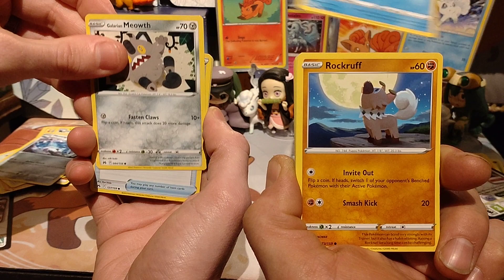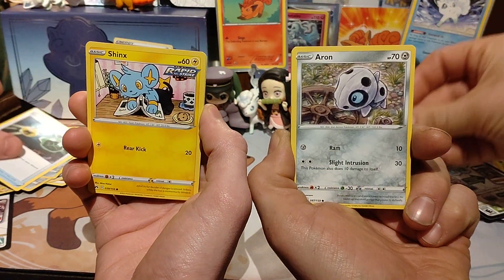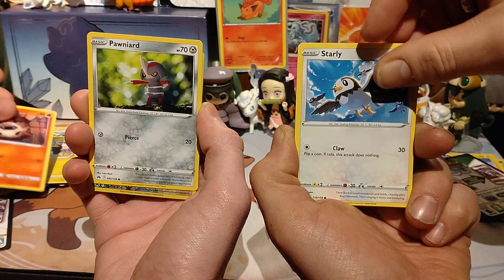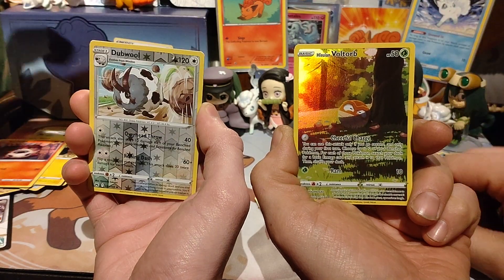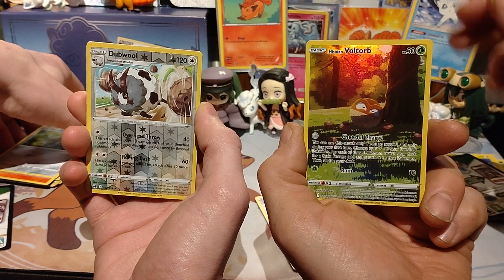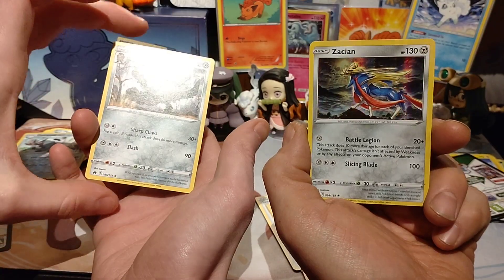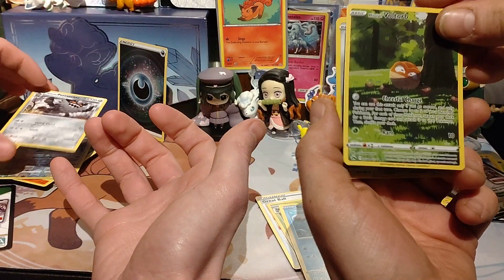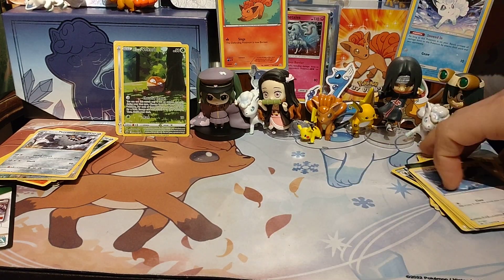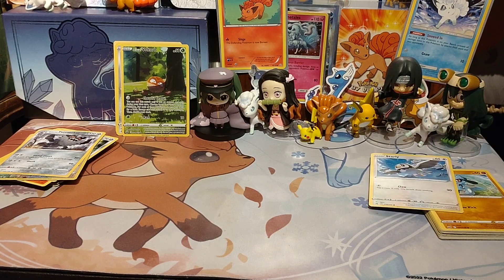We're doing these at completely different levels. I'm going to go back a little bit — the camera's not focusing properly. An Aron, Riolu, a Starly. I've got a Hisuian Voltorb — I said the name right, not the Voltorb bit, that's easy. And I've got a Sableye. Two nice little cards there. I think I'm winning. If we're doing this as a competition, then I'm kicking butt.